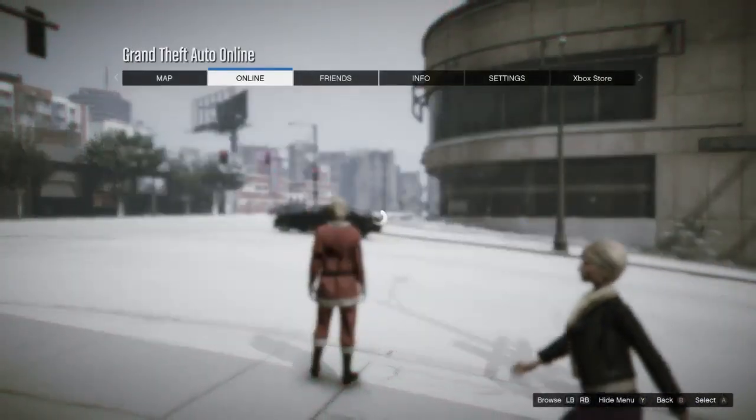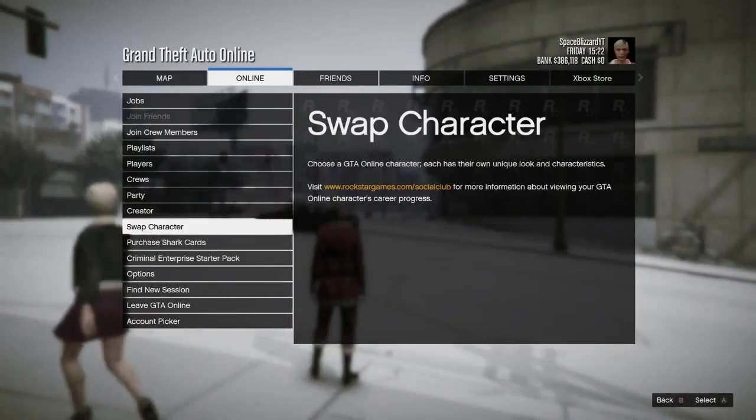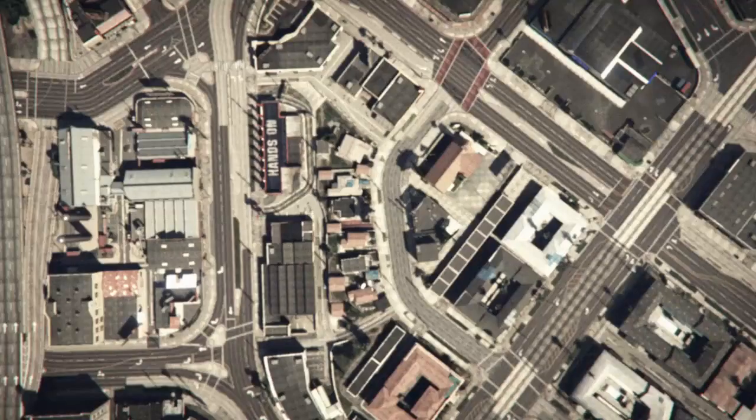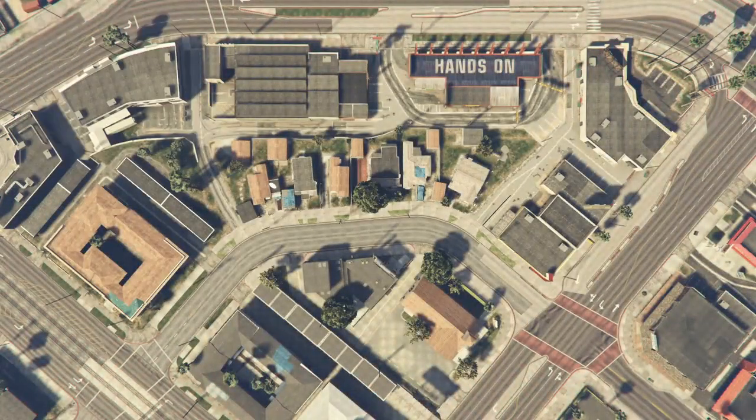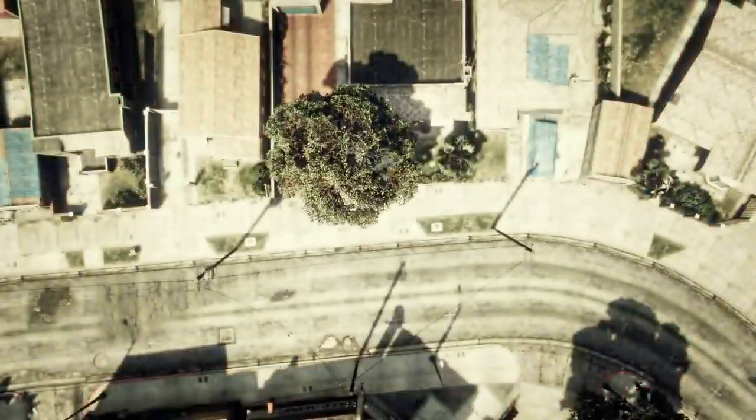After you've taken the easy way out, go ahead and open up the pause menu. Click on create a race and then click on land race.